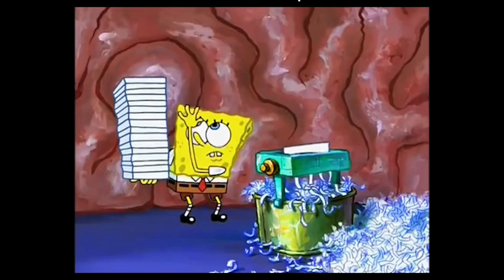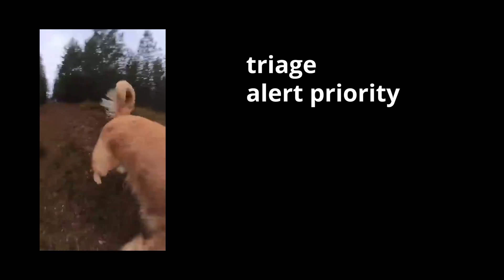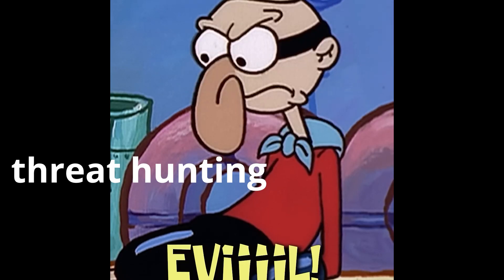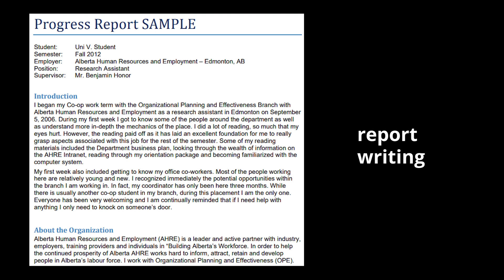This process involves the following: log investigation — using SIEM tools to analyze logs and trace attack activity; triage and alert prioritization — understanding alert severity and investigating potential threats; threat hunting — identifying malicious activity within system logs; attack analysis — recognizing tactics and techniques based on those logs and alerts; and finally, report writing — summarizing findings and providing structured reports.